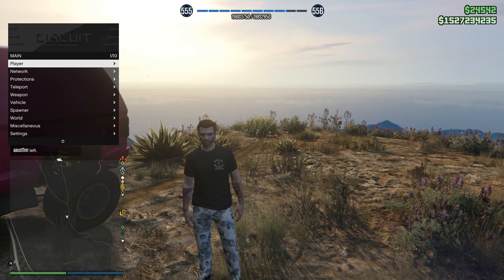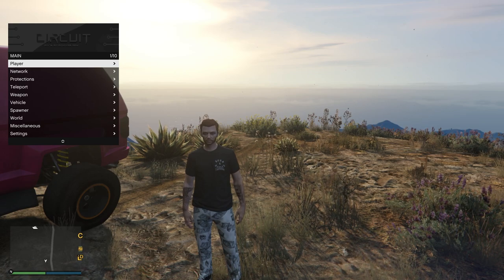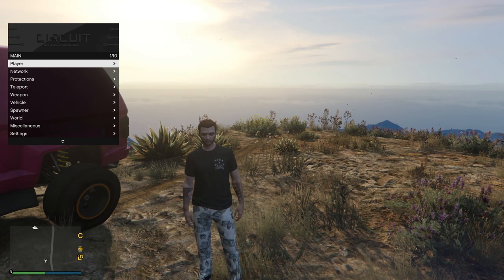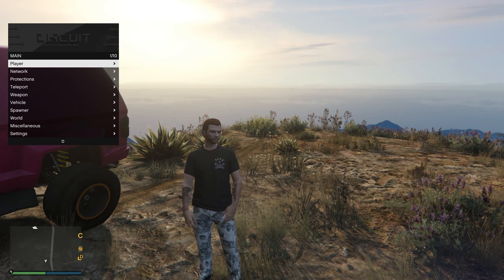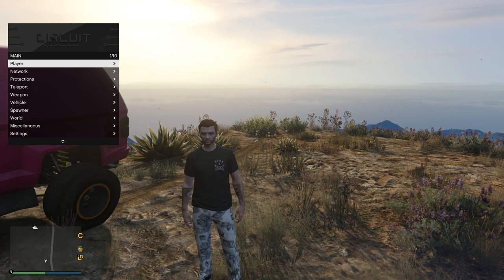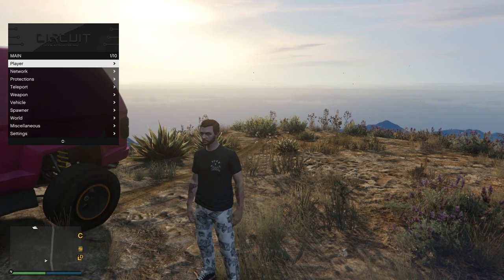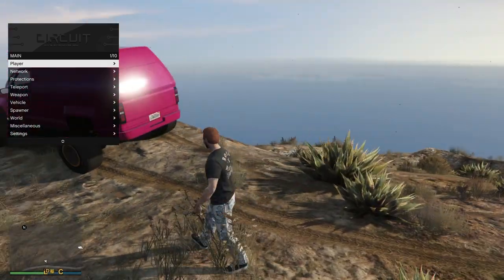Before I start the showcase of the Circuit mod menu, I just want you guys to look at that money count on the top right-hand corner of the screen. That is one billion five hundred million dollars. If you guys want an account that has that much money on it, including properties and a ton of other unlocks, make sure you guys pick up a modded account from wickedgamers.com — that's gamers with a Z — and if you use code wicked at checkout, you'll get five percent off.